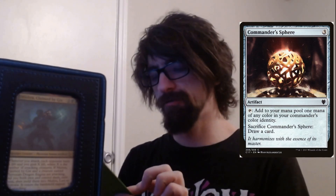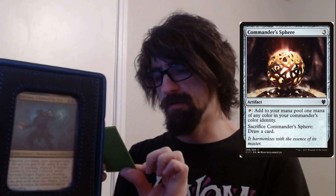Commander's Sphere — more ramp. Costs three. Tap it for one mana of any color in your commander's color identity. You can also sacrifice it to draw a card. Small but useful ramp.